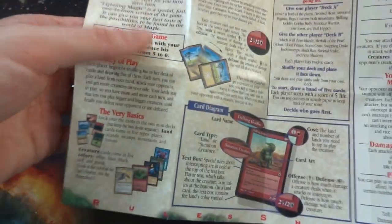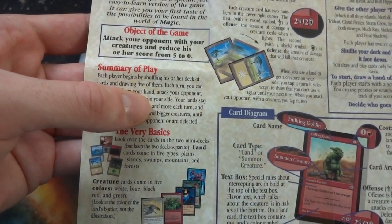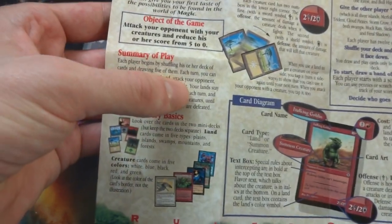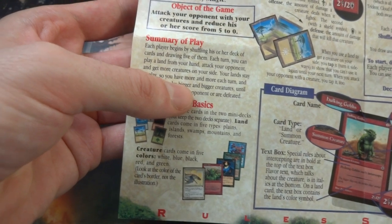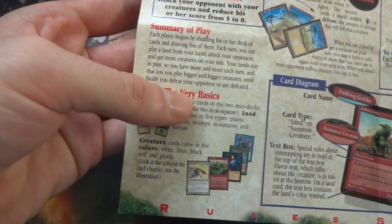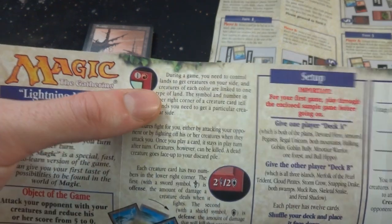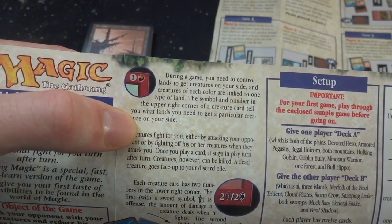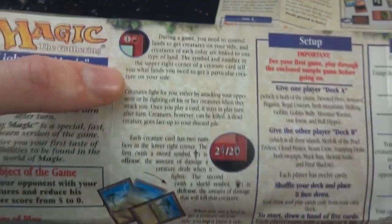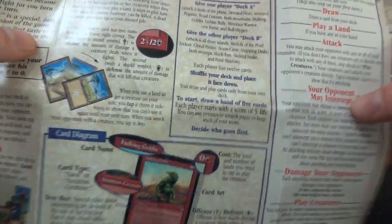Let's just check out the rules as well. The rule sheet summary of play: each player begins by shuffling their deck of cards and drawing five of them. Only five - that's kind of confusing, they should make it seven because that's not how you play regular Magic. Each turn you can play a land from your hand, attack your opponent, and get more creatures on your side. Your lands stay in place, so you have more and more each turn and lets you play bigger and bigger creatures. You need to control lands to get creatures on your side, and creatures of each color are linked to one type of land. So there's probably only going to be creatures in these decks - it's a very simple game.